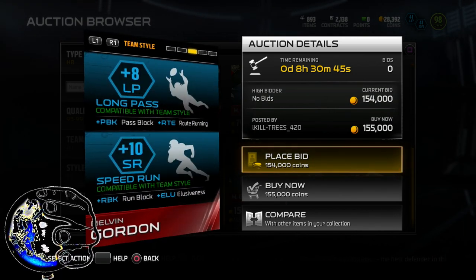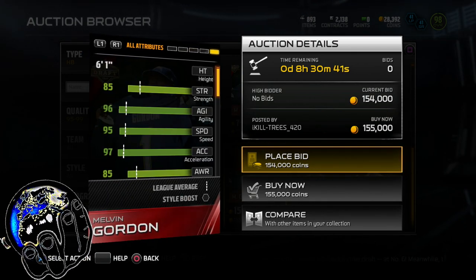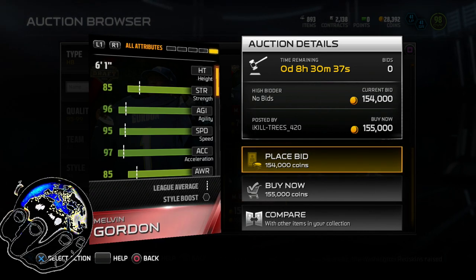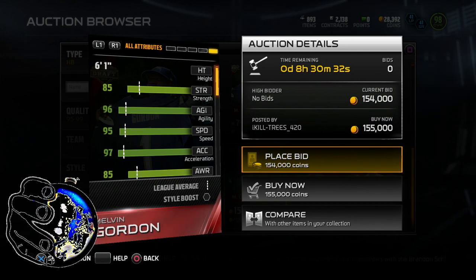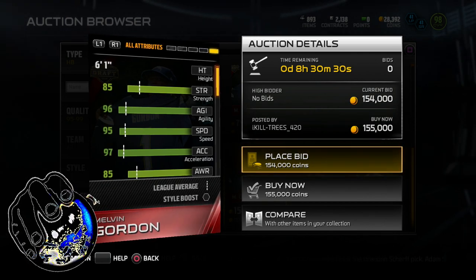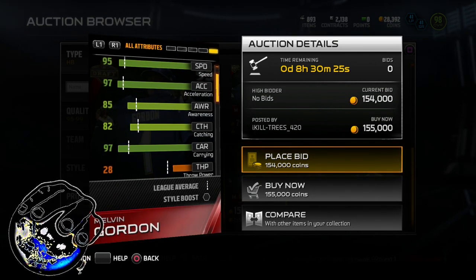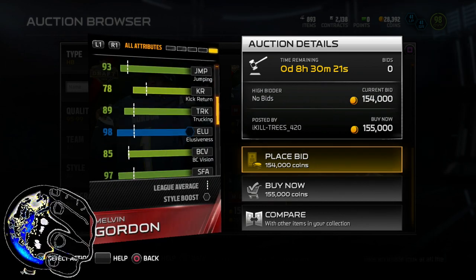Would I use this card? He could possibly work in my scheme because of his acceleration — I like that, just getting off the ball. That's pretty much why I had the Jamal Charles card earlier in the year, but as we all know, Jamal Charles fumbles if you tap him on the shoulder. So let's take a look at this guy's carrying — 97 carrying, like we just saw. Yeah, this guy would be decent. Melvin Gordon would definitely be decent right now to hop into anybody's offense.